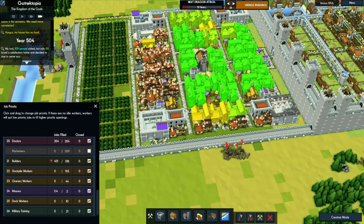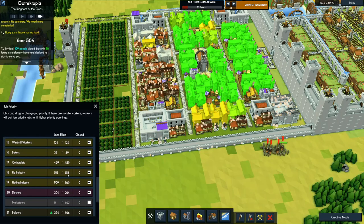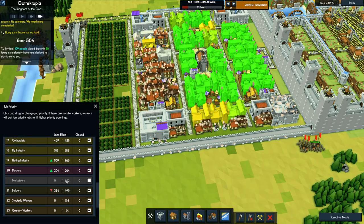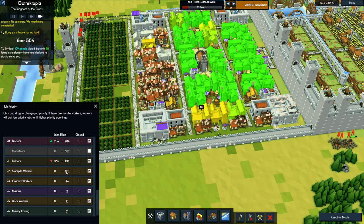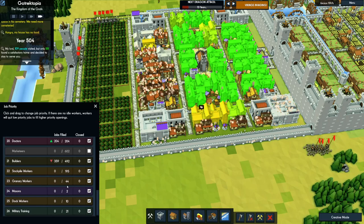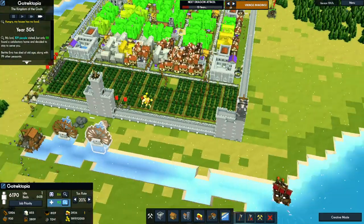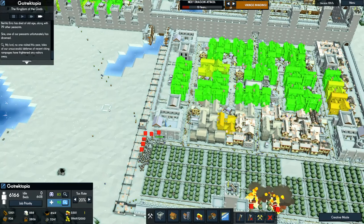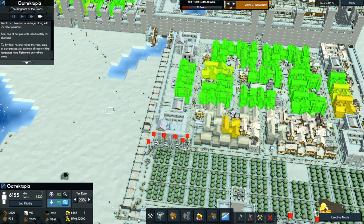How are we doing on builders? Not very good. We need another housing district. Big industry is fine but we need two housing districts because 600 marketeers — just call it 900 people.